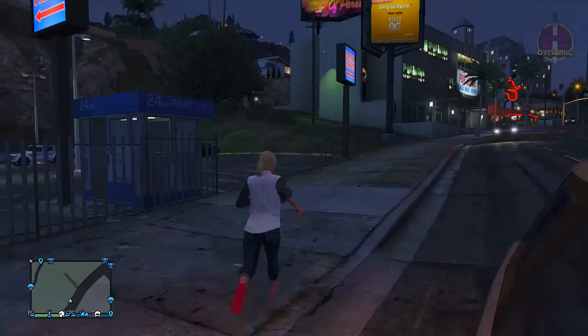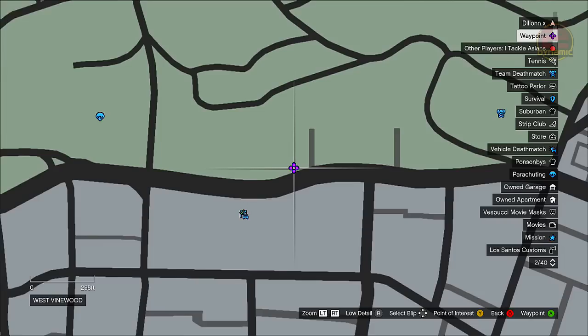To start, the first thing you want to do is go into any random online session — it can be invite only or public, it doesn't really matter, this is just starting the glitch off. You want to come to this location on the map, just down the road from the Eclipse Tower apartments, and walk into this small parking lot marked right here on the map.